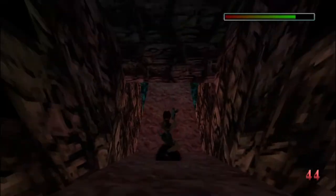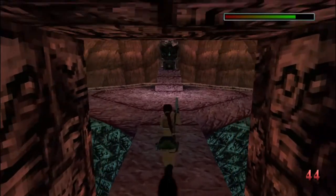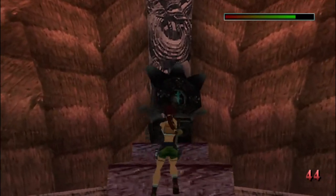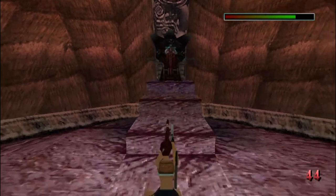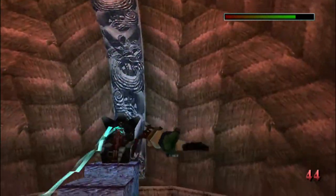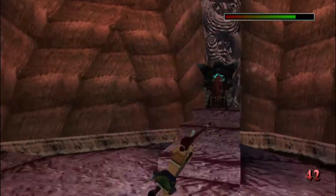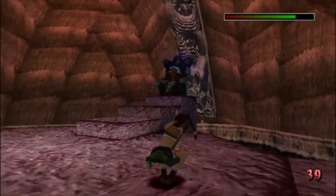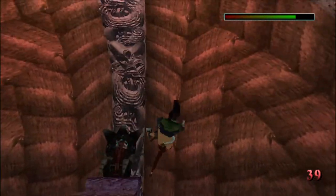We are going to just slide down here and get the Desert Eagle out. Just tempt him out here, and we are just going to keep jumping from left to right. Every time it fires, that is when we can get him.